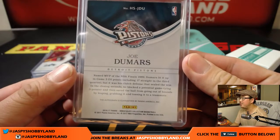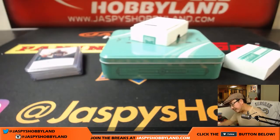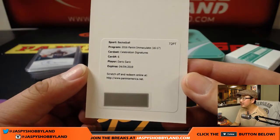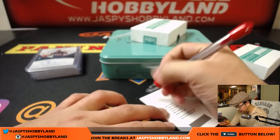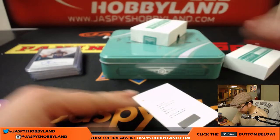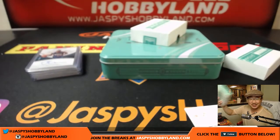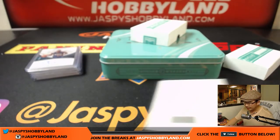That new Pistons uniform, actually. And the last one — Celebration Signatures. It's Dario Saric, old 76er Dario Saric. And there you go, ladies and gentlemen — that goes to spot zero. No Ben Simmons in this one. But hey, we've got two more boxes in this case. Let's keep going Ben Simmons hunting at jaspyshobbyland.com.